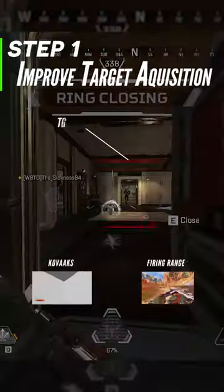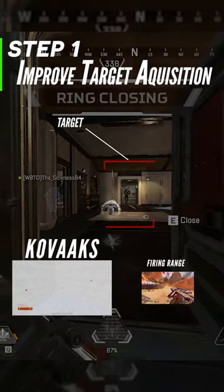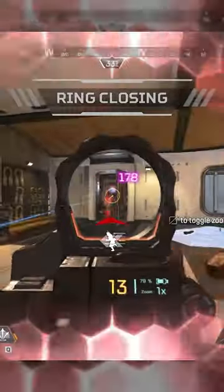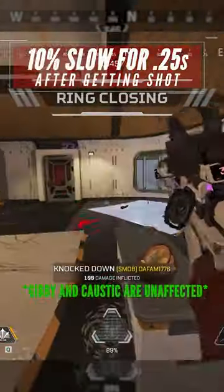What you should be concerned with are three simple steps. The first step is improving target acquisition with Kovacs or the firing range. It is critical to land the first shot of the magazine, because that is what is going to slow them down and make static tracking easier.